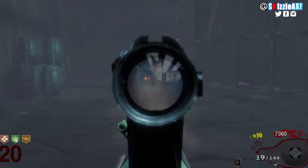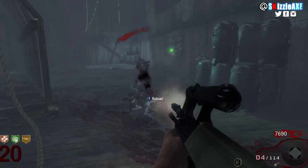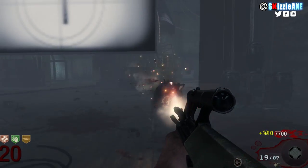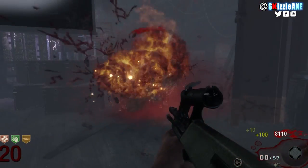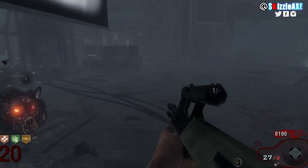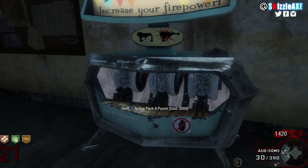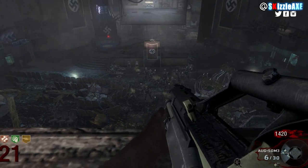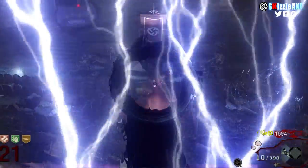Next up we have the AUG — however you want to pronounce it. I've heard it may be on the promotional cover art for DLC 5, though that's only a rumor. Nothing has the same feel as the AUG; just like the Commando has a unique feel, the AUG has its own unique character. It has a built-in scope, a similar amount of ammo to the Commando, and when you Pack-a-Punch it you get a shotgun attachment, which is pretty damn cool. Imagine the AUG in Black Ops 3 zombies with a shotgun attachment plus the other Pack-a-Punch abilities — it would add so much more replayability.